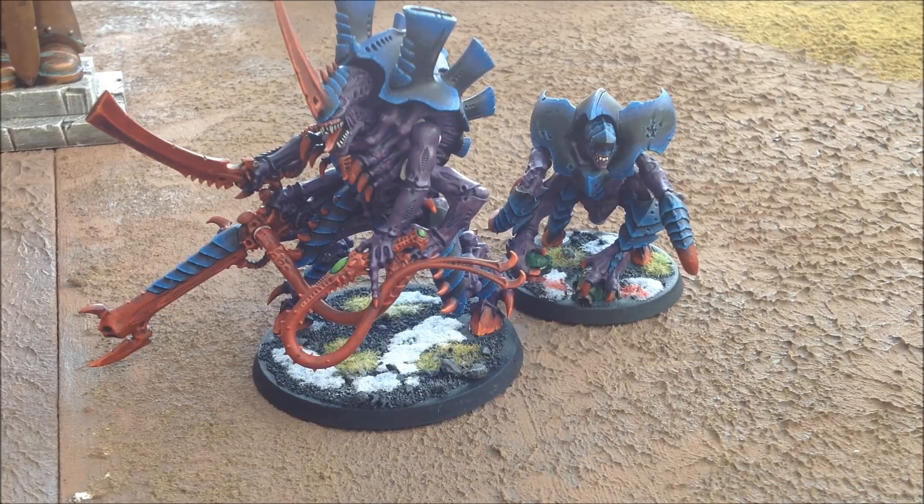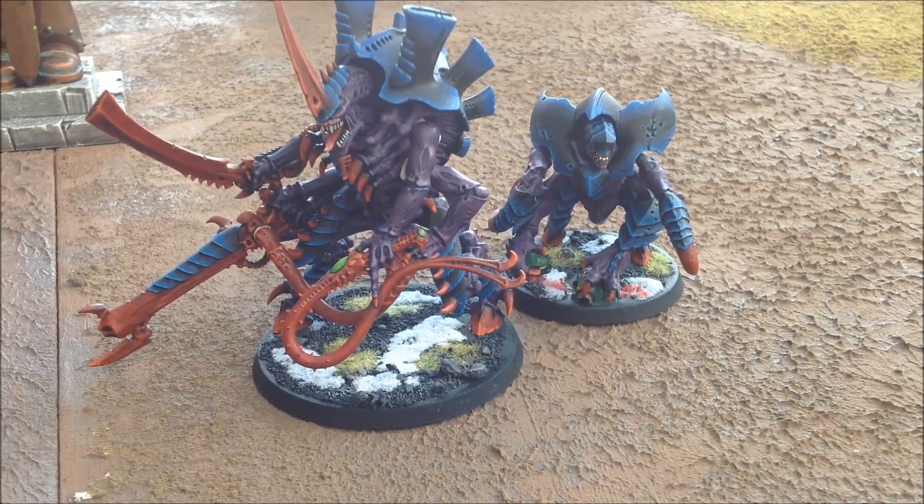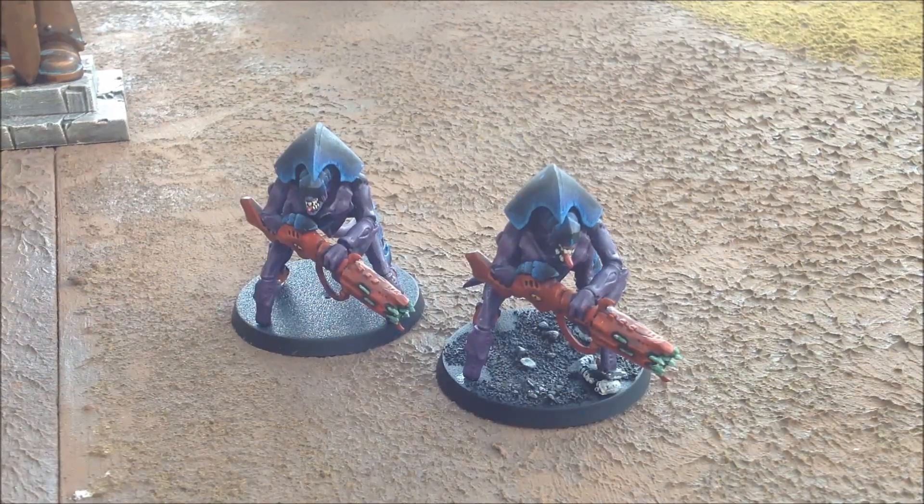HQ choice for the Tyranids is the Hive Tyrant with his Tyrant Guard. The Tyrant Guard has Crushing Claws. The Hive Tyrant has a Bone Sword, Lash Whip, and Heavy Venom Cannon, and he's also got the Norn Crown for extra Synapse. He's picked up the psychic powers Catalyst — which gives Feel No Pain — and Warp Blast as well, so I'm very happy about that. Moving on to Elites: two Hive Guard. Hoping these guys do much better this battle because AP4 actually makes a difference against Orcs, whereas against Marines they are useless. The high-strength AP4 gun should be good.